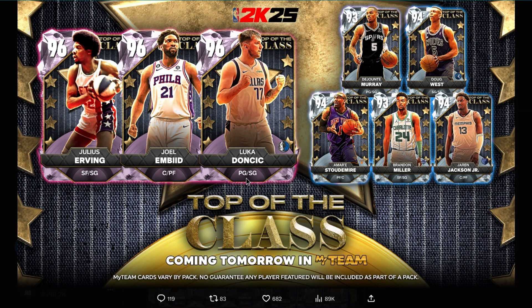These Pink Diamonds are going to be expensive. Embiid might be the best center in the game. Julius Erving could be a top shooting card in the game. Luca, depending on how his release is, could be really good as well. We'll see how it plays out.